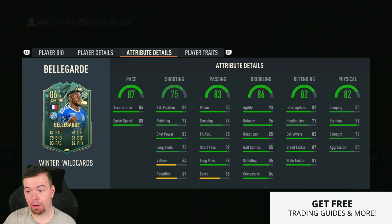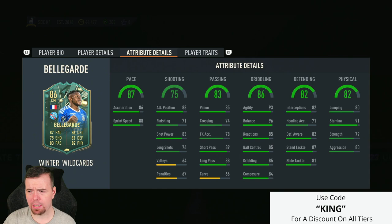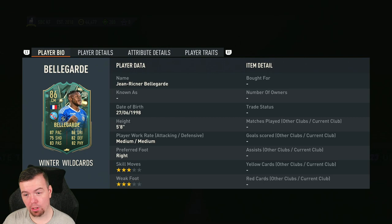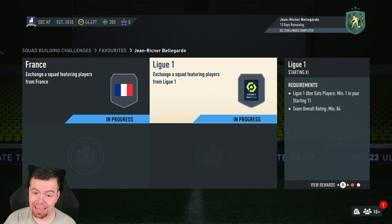79 strength and 80 aggression. Overall, an absolute unit of a card considering what else we've had. This card looks like it'll be really good — decent strength, great agility and balance, great passing, and it's cheap for what it is. This is not an 86-rated card, it plays way above that.